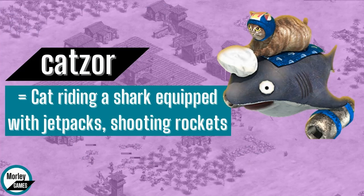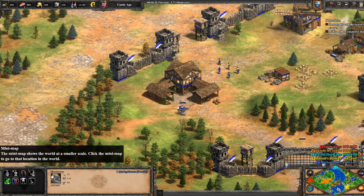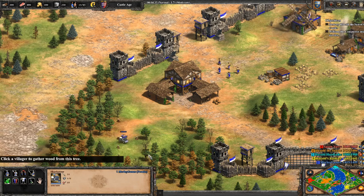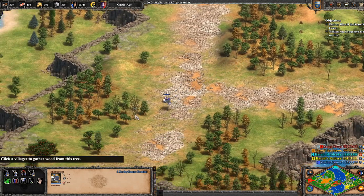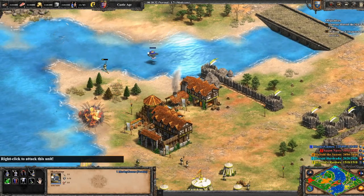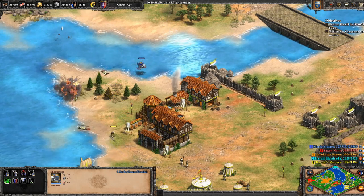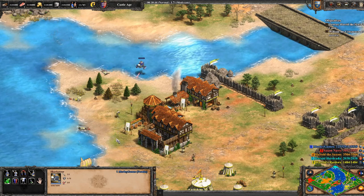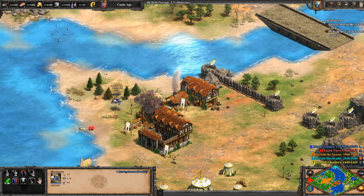Then we've got Catzor — a cat riding a shark equipped with jetpacks shooting laser beams or rockets, can't quite decide which one it is. This is a new one for the Definitive Edition. It ignores terrain, so it just flies over everything: water, trees, mountains. And as you can see it just shoots rockets or laser beams — I think it's laser beams — but for some reason they explode on impact. Pretty strong, normally takes a couple of hits to kill something, and it does have area of effect as well.